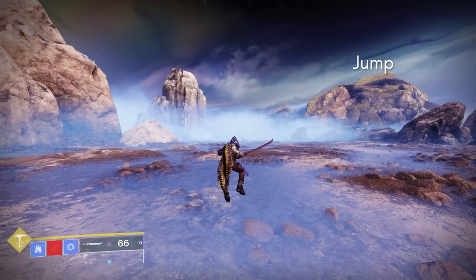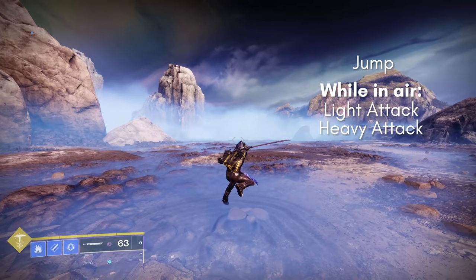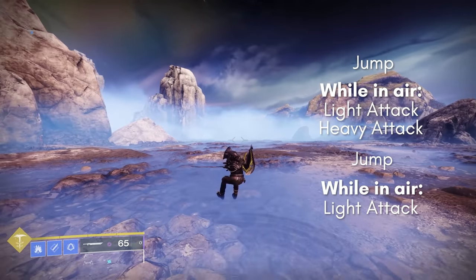To do the combo, jump, and then as soon as you press the jump key you're going to do a light attack, and then while you're still in the air, immediately follow up with a heavy attack. That's one cycle of the combo, and then you just repeat it over and over.